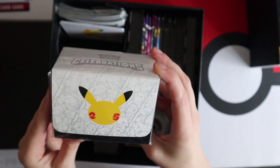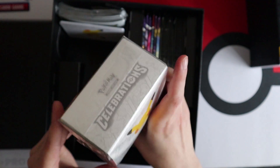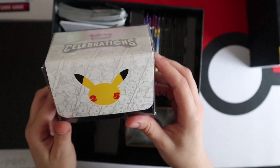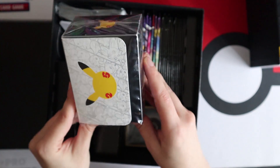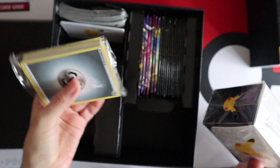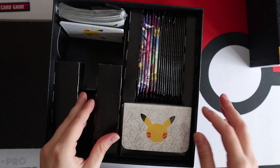I like double deck boxes but this seems small. Actually, you'd be able to put a sleeved deck in there no problem. We also have energy cards - I'm just using those big deck boxes like we get at Worlds, the double ones.